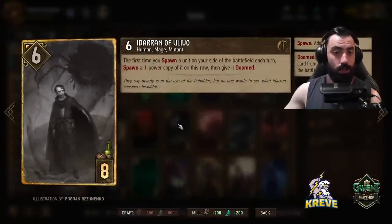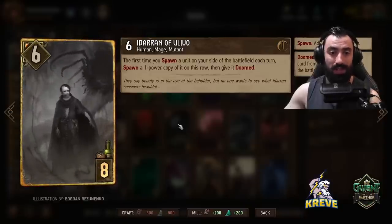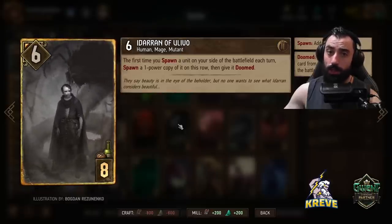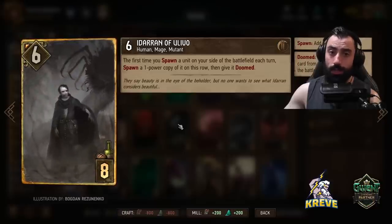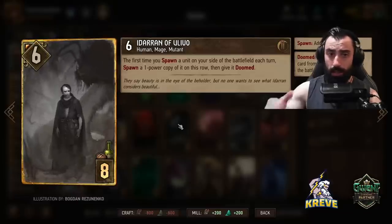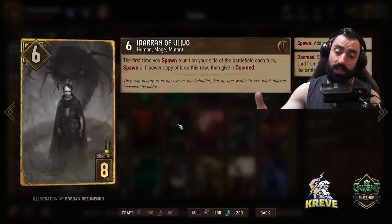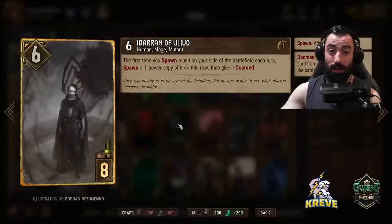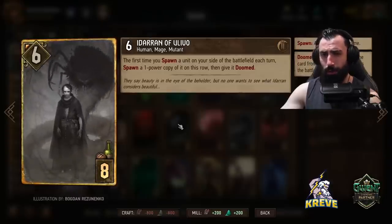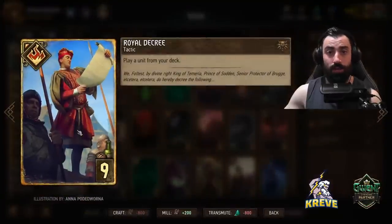Iteran — the first time you spawn a unit on your side of the battlefield each turn, spawn a one-power copy of it on this row and give it Doomed. We like to use Iteran particularly in combination with Gurnacora: when Gurnacora spawns a fruit, Iteran will spawn a fruit too. Iteran has really good synergy with our leader — play Iteran down, click leader, and we get two fruits. Good synergy with Neckers, Megascopes, and all those cards outlined before. Play Iteran with Gurnacora, preferably on a round two bleed, because we want to bleed with our deck.